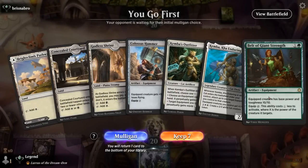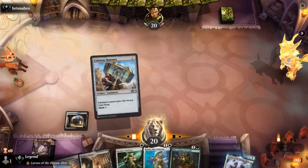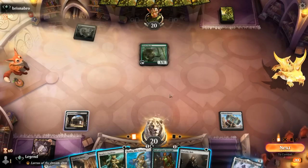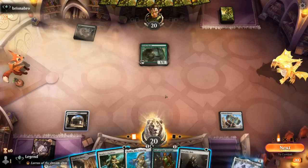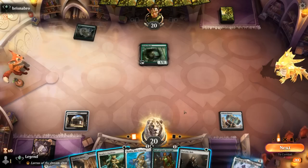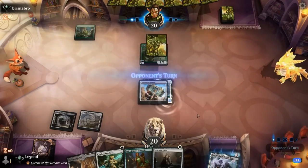We're on the play with kind of the dream hand, except we're missing green. Still, turn one Hammer into Kemba on turn two for a 13/13, then potentially equip Belt for free afterwards. Opponent is on Elves — Elves could be a problematic matchup since they can present lots of chump blockers. Do we use Portable Hole on the Mystic or just play Kemba? We don't have green for Belt yet, so we're not guaranteed to present 20 damage. Better to keep Portable Hole for an Elvish Warmaster, which makes lots of 1/1 tokens. Wait on Portable Hole and play Kemba, hoping to find green mana.